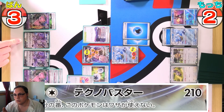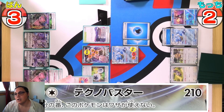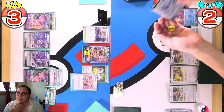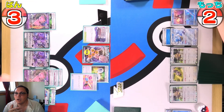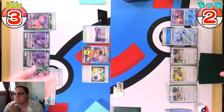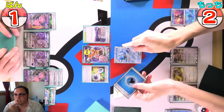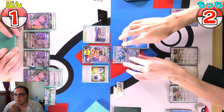Retreating into the injured Mew VMAX and swinging for 190 — that's the knockout on that Blastoise. So it's one prize left on the left side, two prizes left on the right. That Mew is a sitting duck — it just needs two energies discarded and it's knocked out.